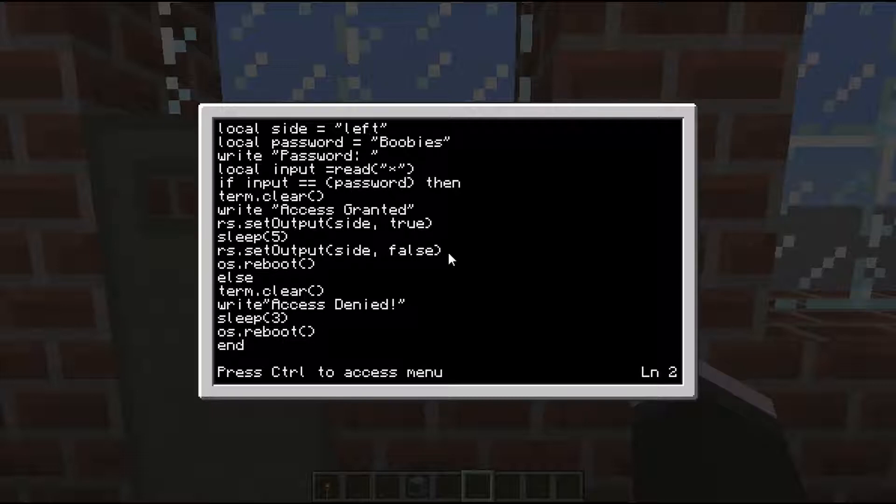Same goes for 'local password' - the variable is called 'password' and we're assigning it the value 'boobies'. The next line is 'write password' - that's a simple function to output something to the screen, and what we're outputting is whatever is between the speech marks. Next is 'local input' - this is also declaring a variable. We're giving it the value of whatever is returned by 'read()' with a star wildcard, which in Lua means keyboard input. So whatever is typed into the keyboard will be assigned to the variable 'input'.